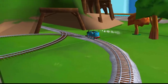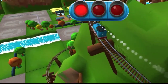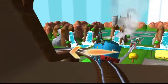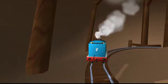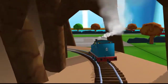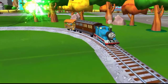Only the boldest of engines will try Crazy Coaster Mountain. Steer your engines through the sharp curves. Swipe left or right to keep your engine on track — bubbling boilers! Good job! That's the way! Your engine loves your train set!